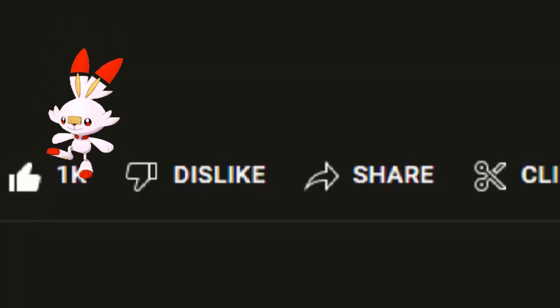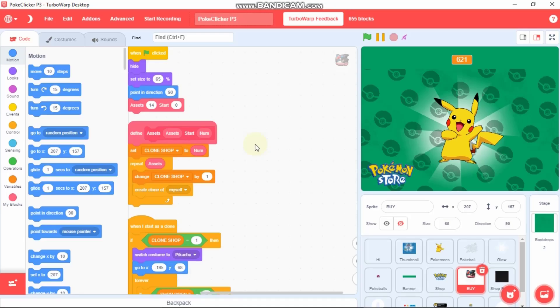Smash that like button and make sure to subscribe and turn on all the notifications. So first I'll be showing you how to change our Pokemons or characters.